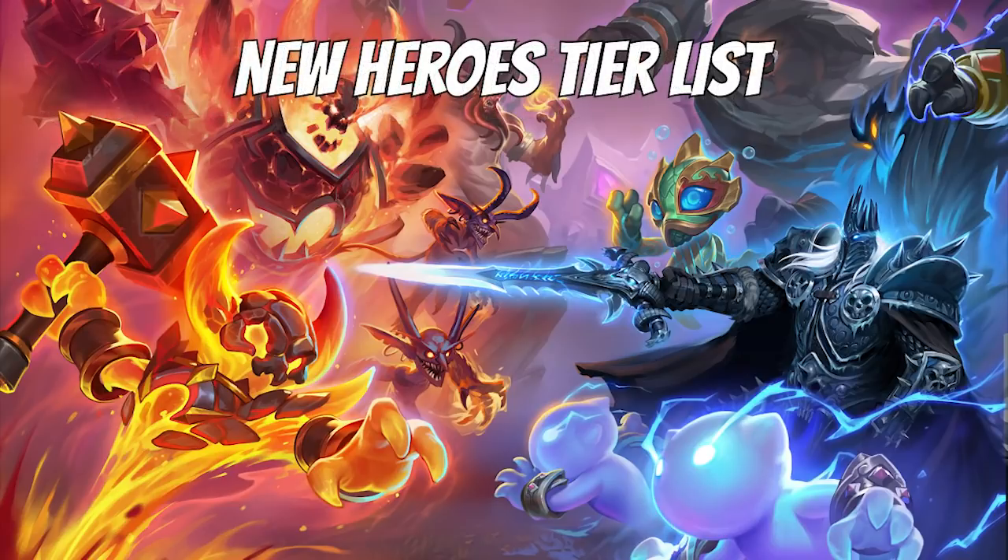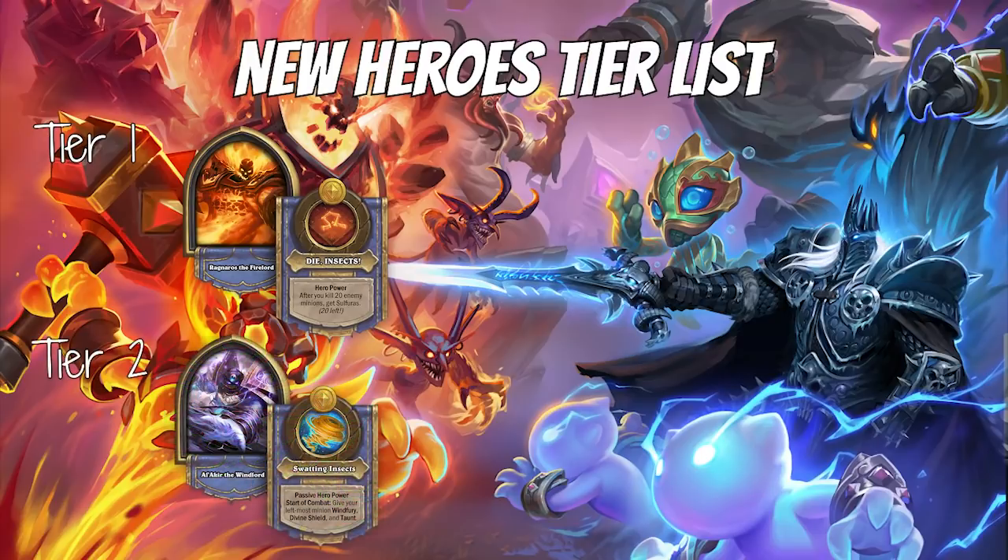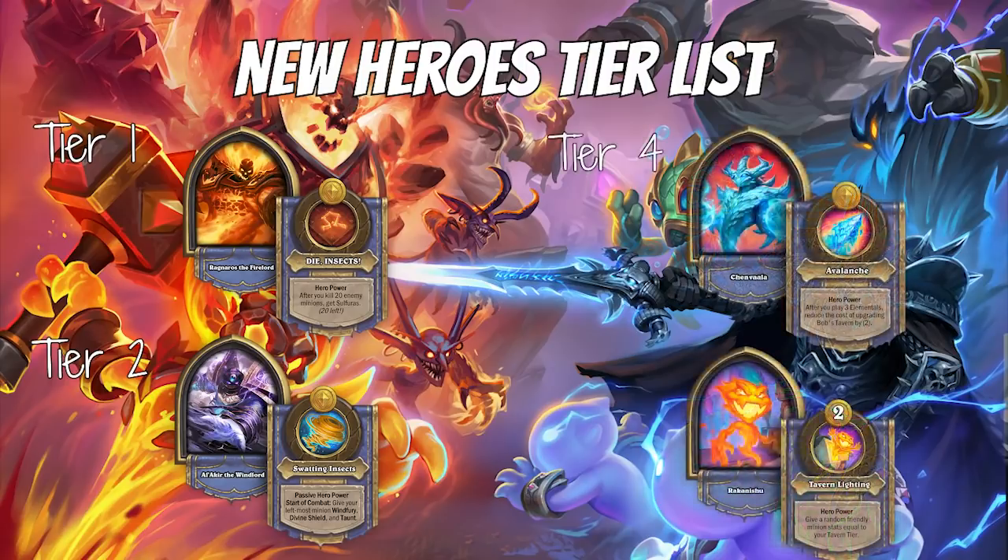Let's start off by talking about the new heroes. The first one I want to talk about is Ragnaros the Fire Lord. He is the best hero in the game right now — Tier 1. His average placement is 2.98, so you're basically guaranteed third place or better. The second best new hero is Alakir, who is a Tier 2 hero. After that, the other two brand new heroes — Chenvala and Rokanishu — are Tier 4 heroes. I would not recommend picking them unless you want to pick them for fun.